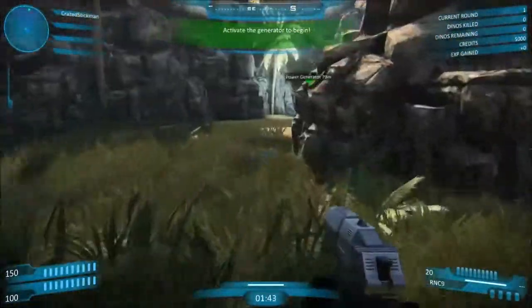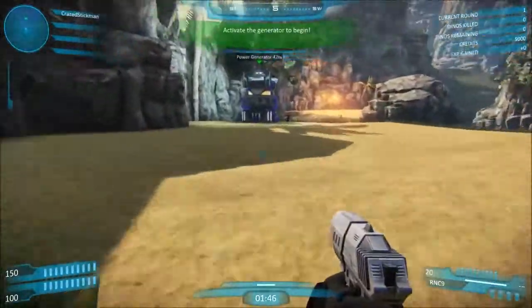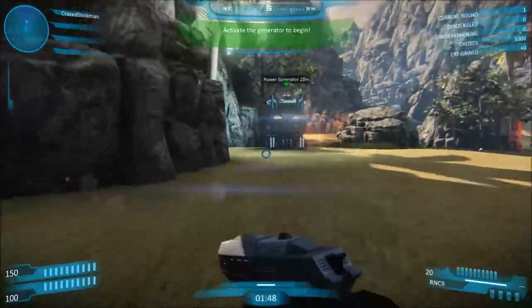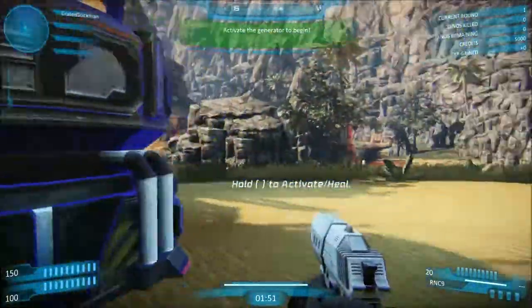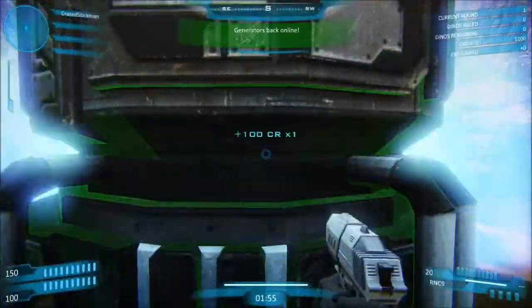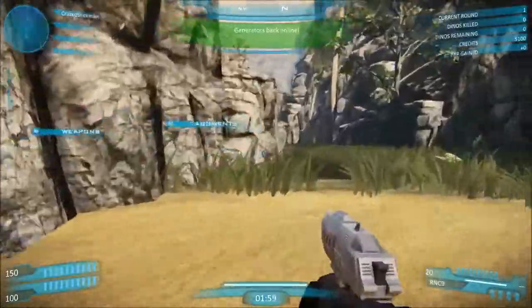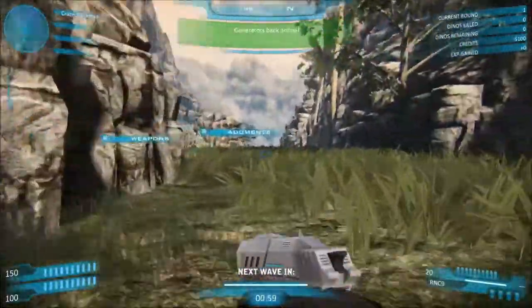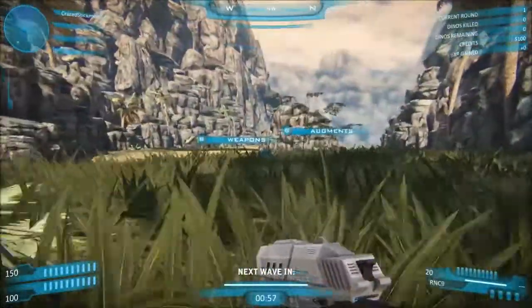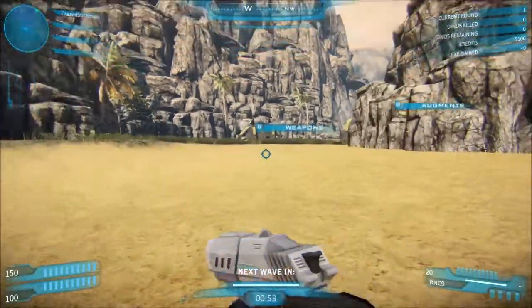We're both the assault class, so we get jetpacks. There are three classes right now — the other is support, you get a med gun, and the next is recon with a cloaking device. We started with 5,000 credits; generally the game starts you with 1,000, but we wanted to beast mode it for our first video, so a little boost.